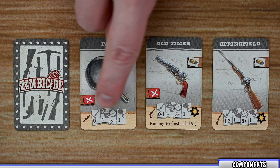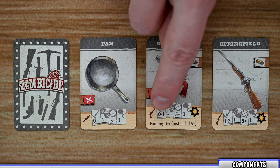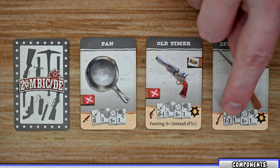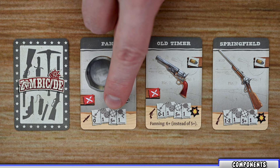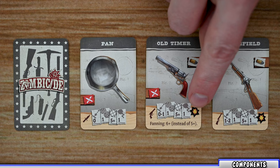Next you have the four different stats for the weapon. The first is the weapon's range, with zero being the same space as your target. The pistol has a range of zero to one, while the rifle must target a space at least one space away up to two spaces. Next is the number of dice you roll — the pen rolls one die. The target symbol shows the number you must roll equal to or greater than to score a hit; with the pen you need a five or six. The final symbol is the damage the weapon does, and each zombie requires a minimum amount of damage to kill. Some weapons also generate noise, which I'll cover later.